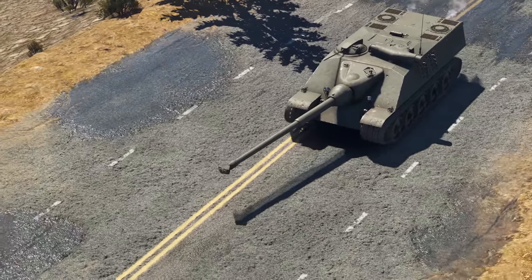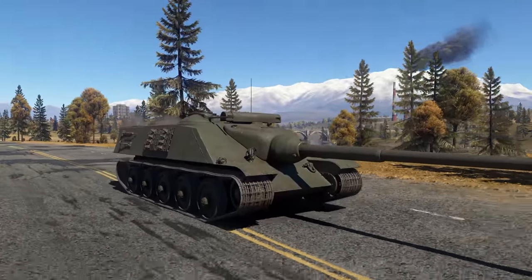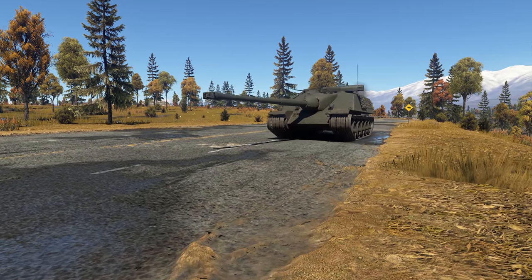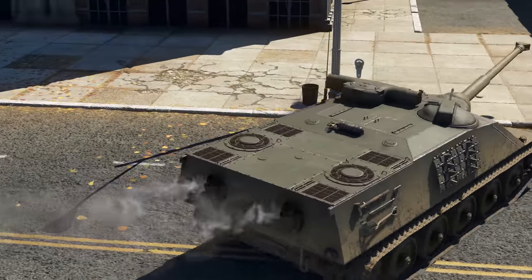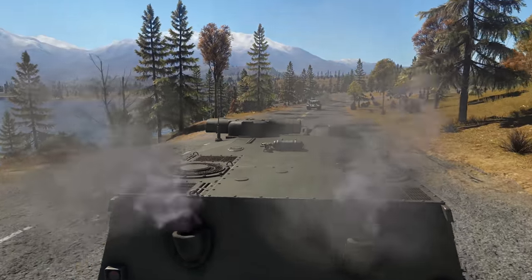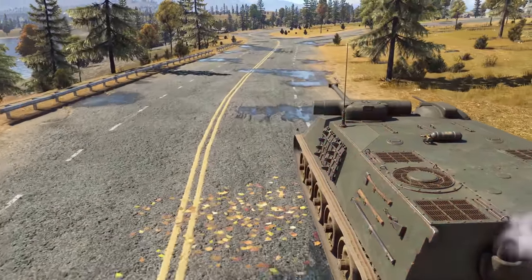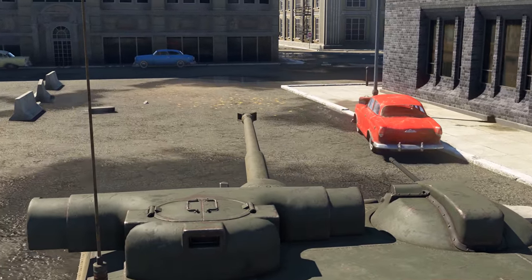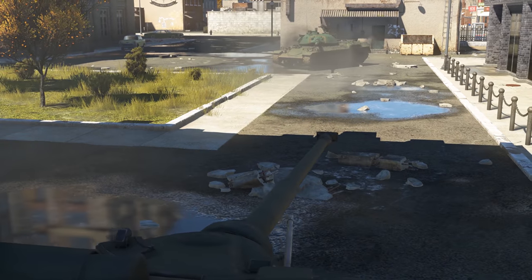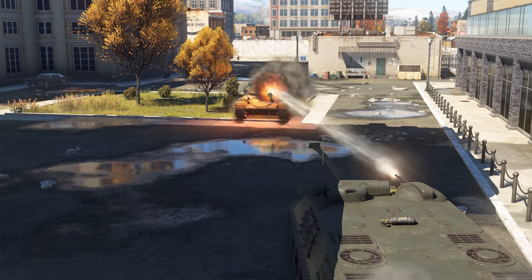Finally, let's take a look at the AMX 50 Foch, a French tank destroyer sitting at BR 7.3. It breaks yet another unspoken rule of SPGs — it goes fast! On a good road it can achieve up to 50 kph, giving it enough mobility to quickly change positions or mount flanking maneuvers. At the same time, its 180 mm thick upper front plate gives sufficient protection against kinetic projectiles, so you should feel safe even when leading the charge. It's never a good idea to rush into a potential kill zone though — this vehicle has a max reverse speed of only 5 kph, meaning any unfavorable encounter might easily become your last one. Stick to your allies; they will have your back in a pinch.